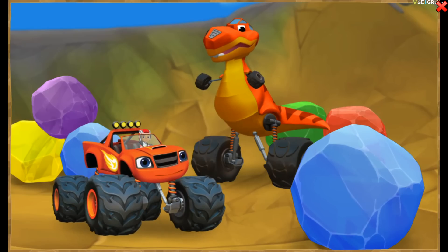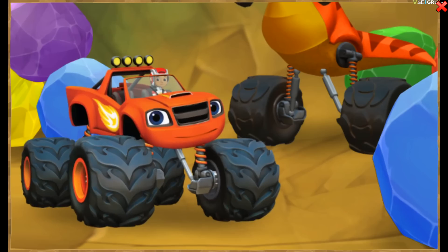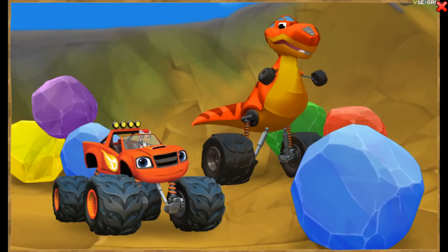Look — that giant rock is blocking the way to get to Zag! Blaze needs something strong enough to crush that giant rock! If only Blaze had powerful jaws like that T-Rex!